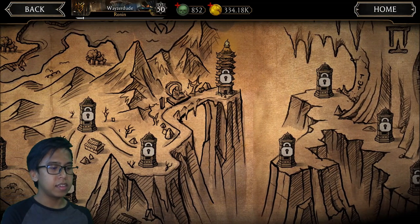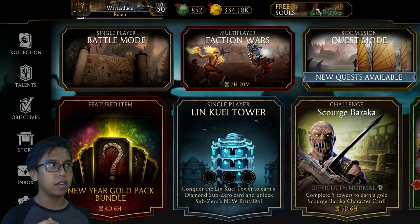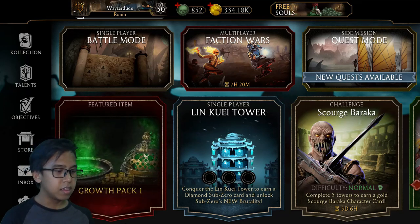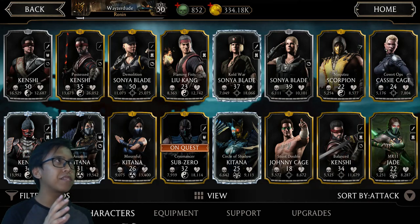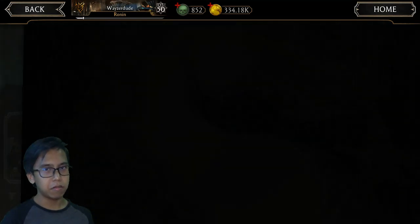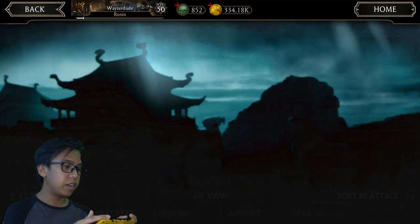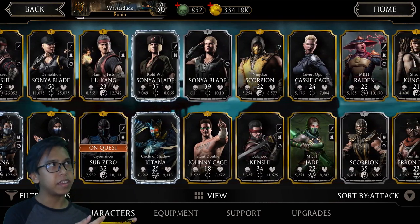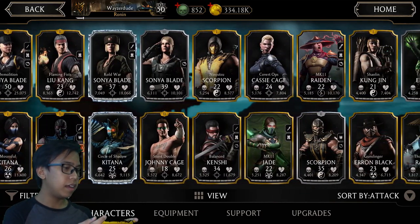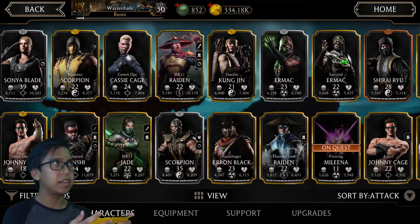I haven't finished the single player mode yet because I'm working on getting my collection of cards to a higher level. Right now my highest level card is my silver Kenshi card at level 50, and since it's a silver card it's not the most powerful. This is my collection of cards as you can see — it may look like quite a lot, and I guess I can agree to a certain extent because I have been playing this game for quite some time.